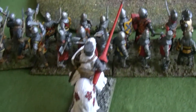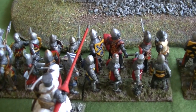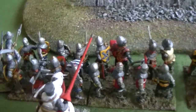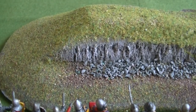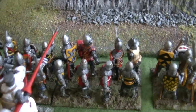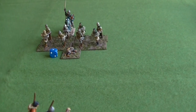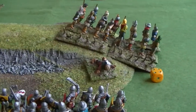I gave the 2 to this unit of dismounted knights - that allows them only to advance, and because they're wearing heavy armour they can only move 1 DU forward; the rough ground doesn't affect their movement because it's only rough and not difficult terrain. But 1 DU is better than nothing. I decided to give the 4 to these longbowmen so they can have another shot at those crossbowmen and try to clear them out of the way.